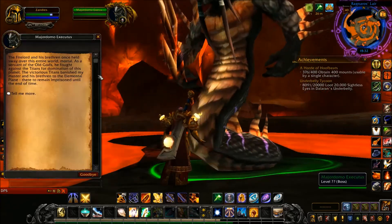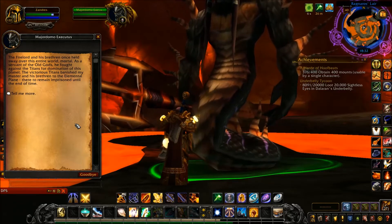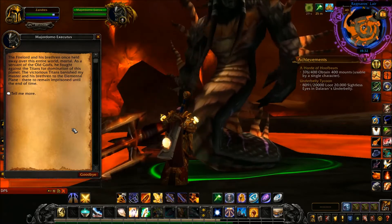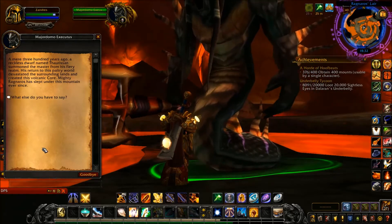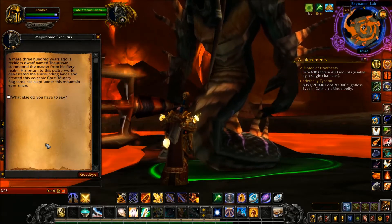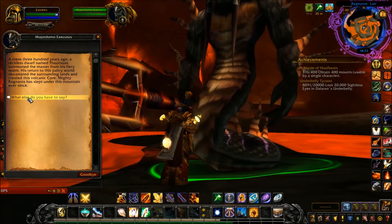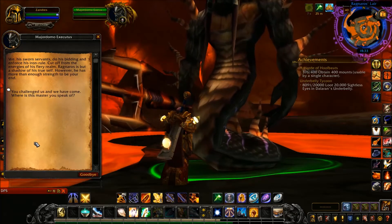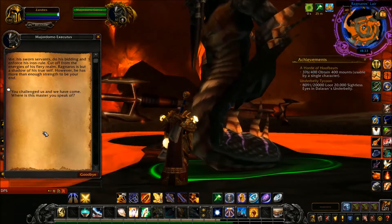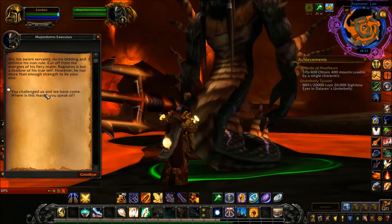Let's read what Major Domo has to say: 'The Fire Lord and his brethren once held sway over this entire world, mortal. As a servant of the Old Gods, he fought against the Titans for domination. The victorious Titans banished my master to the elemental plane. A mere 300 years ago, a reckless dwarf named Thunderaan summoned the master from his fiery realm. His return devastated the surrounding lands and created this volcanic core. Mighty Ragnaros has slept under this mountain ever since.'